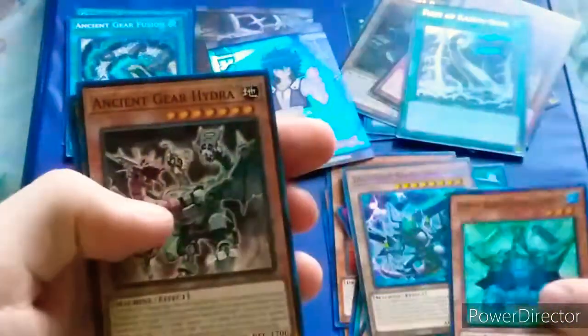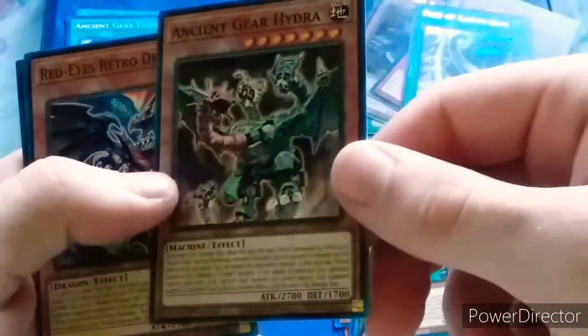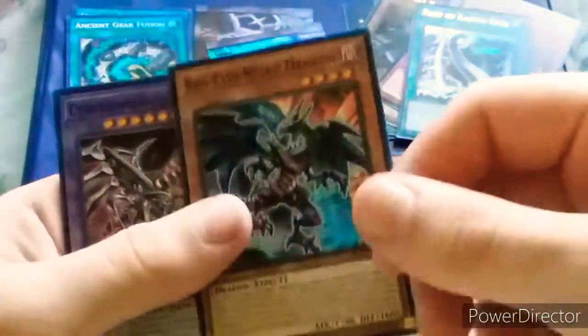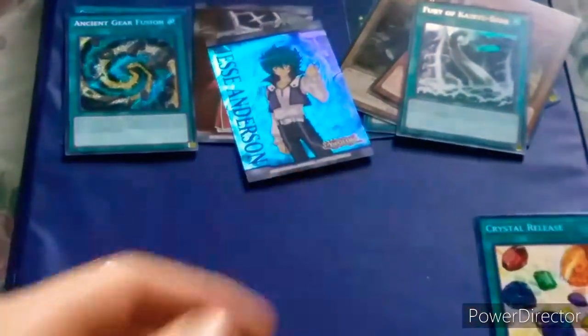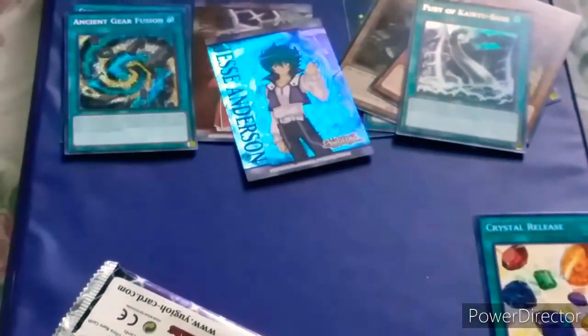Crystal Abundance, Crystal Beast Emerald Tortoise, Ancient Gear Hydra — I actually have not seen this one. Red Eyes Retro Dragon, Cyber Darkness Dragon. These godly openings right now, dude.